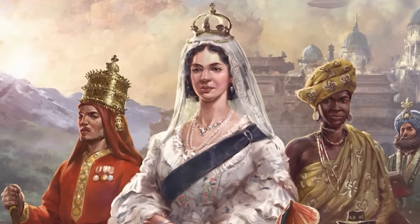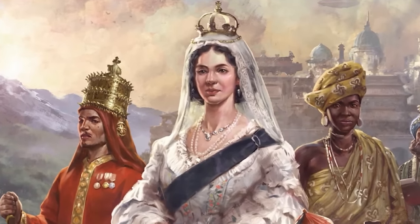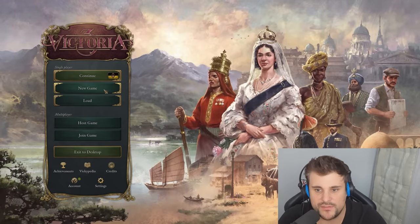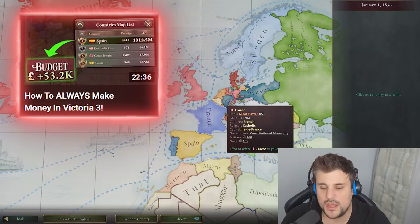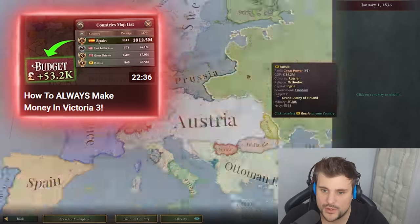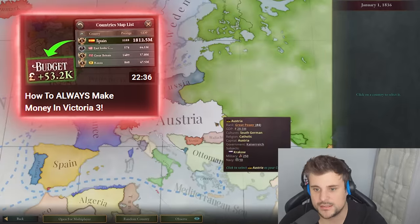Victoria 3 is here and you're probably confused — that's why you've reached this point. We're going to tell you how to embrace the Industrial Revolution in Victoria 3 by developing railroads, manufacturing goods, and exploiting them for profits. If you want a more basic guide, check out my first video where I talked about how to make money from raw materials — in that case, coal.